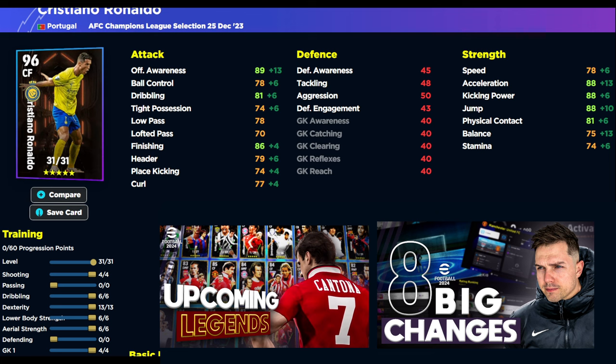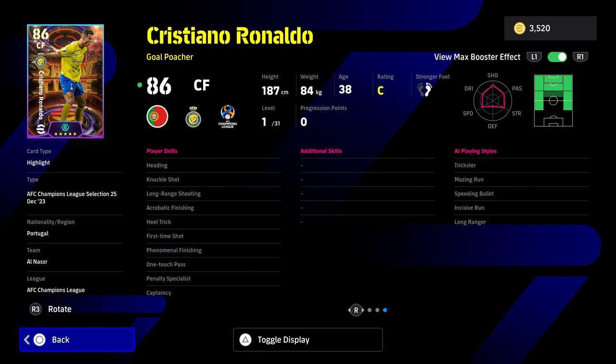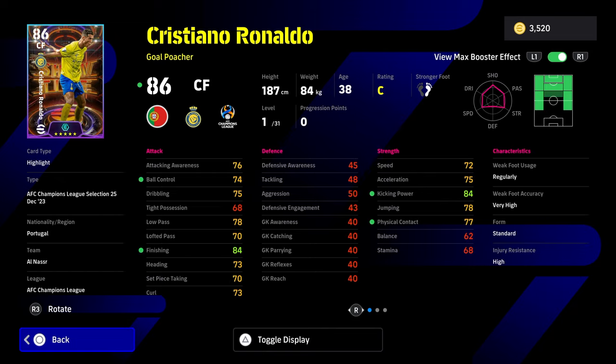It just depends on whether the phenomenal finishing is more placebo than anything, to be honest. I wouldn't be getting it just because it's a phenomenal finisher card — I'd be getting it because it's a really decent Cristiano Ronaldo card. Double touch is nice if you play him with a lot of dribbling, but I wouldn't recommend dribbling Ronaldo. It's more about getting the ball in the box — use him as a mobile running gun target man, kind of 60-70% target man and 30% running gun. You can do a run with him because he has one touch pass and 90 acceleration, but his balance is slightly down for that.